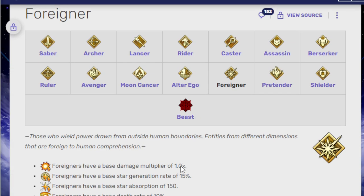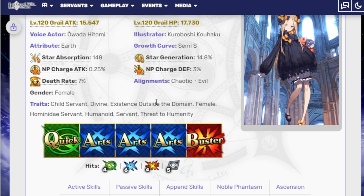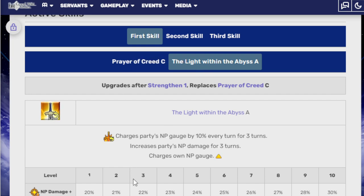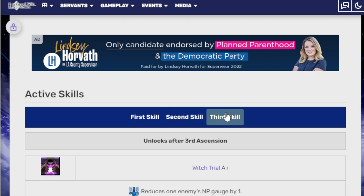Finally, the Foreigner is Abby — the first Foreigner, the good Abby. Summer Abby needs a lot of buffs. She has 1 Quick, 3 Arts, and 1 Buster card. Her first skill is Prayer of the Creed Sea, which eventually turns into Light of the Abyss A — charges party NP gauge by 10% every turn for 3 turns, increases party NP damage for 3 turns, charges own NP gauge 30%, and 20% damage up. Second skill, Mass Hysteria B — inflicts terror status for 1 time/3 turns to all enemies, 500% chance to stun them for 1 turn, reduces defense for 3 turns with 50% activation chance, defense down 20%. Third skill, Witch's Trial A+ — reduces one enemy's NP gauge by 1, reduces their attack for 3 turns by 20%.